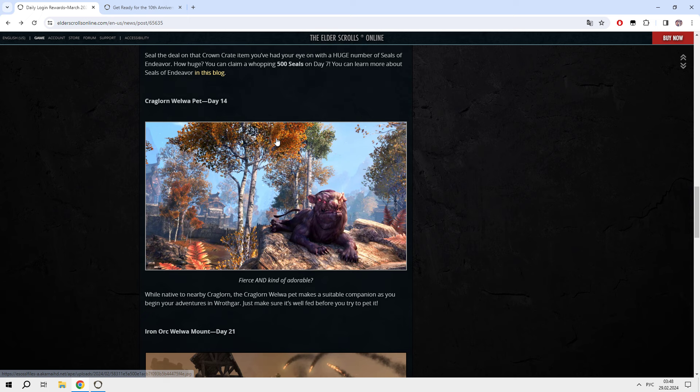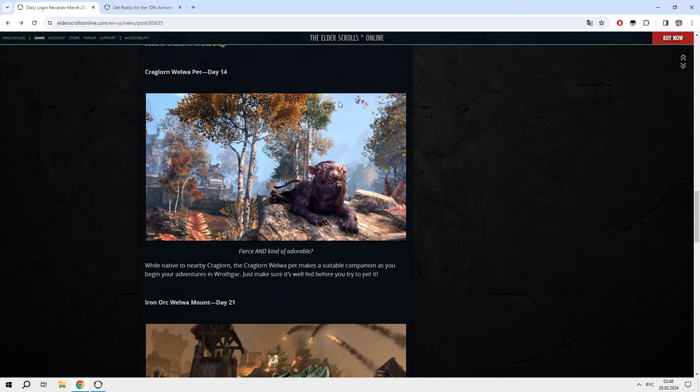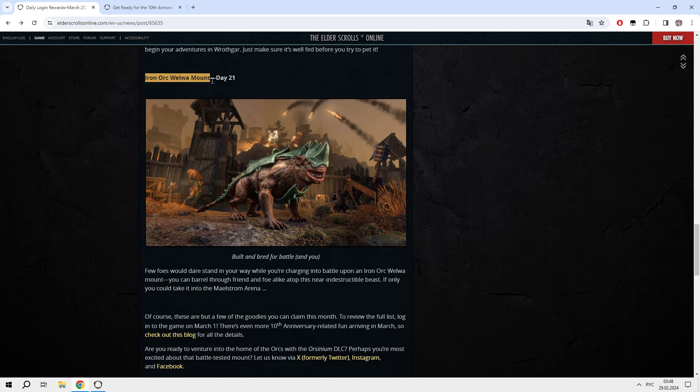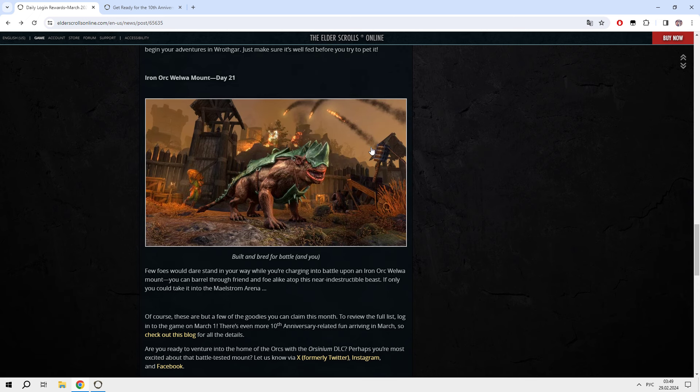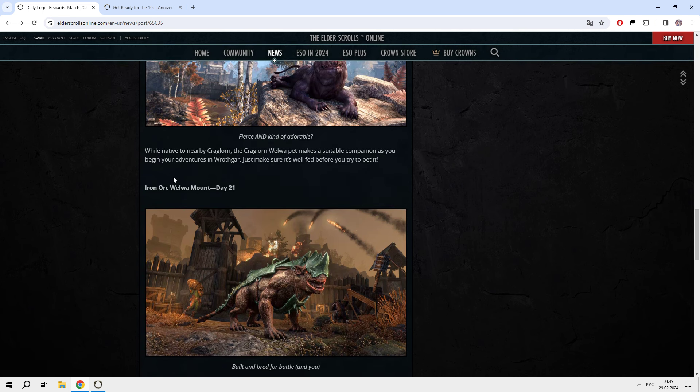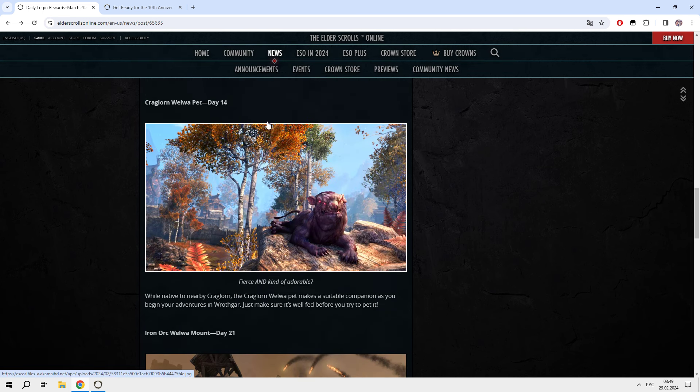The next reward will be the Kraglorn Velva Pet on day 14 daily reward, just for free from daily login. And on top of that, you will get a Mount — the Iron Ork Velva Mount — on just day 21 daily login. Yes, there are two rewards in an Ork thematic, but still they are wonderful rewards — the Iron Ork Velva Mount and the Kraglorn Velva Pet.